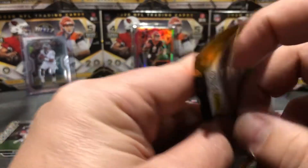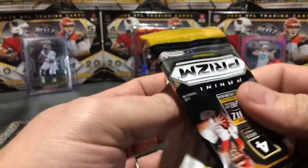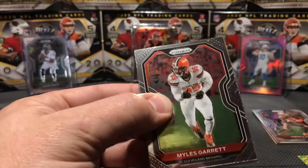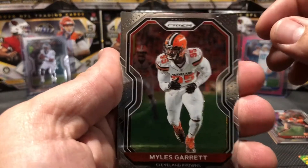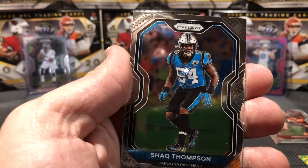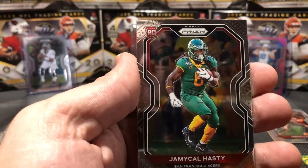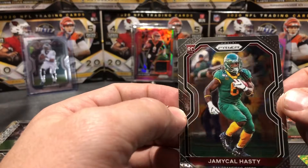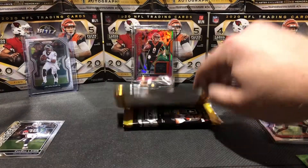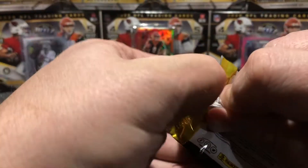We're hoping for a nice Herbert, Burrow auto here - even a Jalen Hurts could be sweet. I pulled his base the other day. Miles Garrett, Matthew Stafford, Shaq Thompson, and another rookie here - Jermichael Hasty. I pulled his auto the other day. Hopefully he starts playing a little more. San Francisco was kind of a letdown this year. All right, we got a few packs left, then we're gonna get into our auto. Praying for something nice.